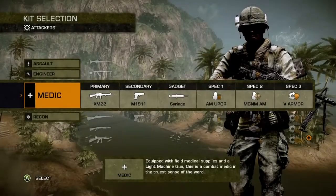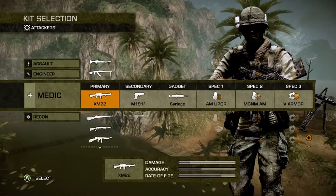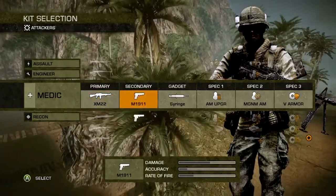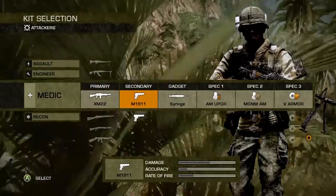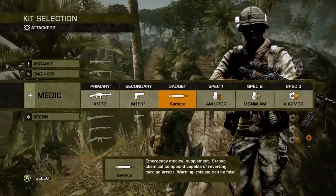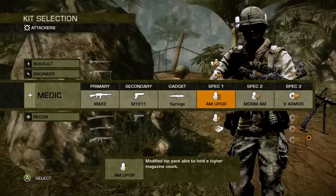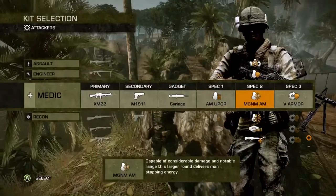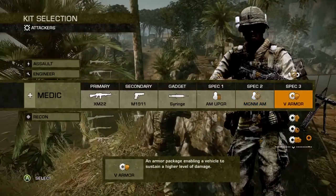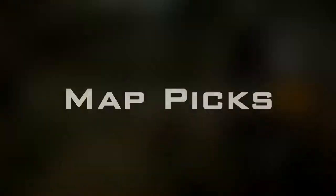When using the medikit, I would strongly recommend using the XM-22 as your primary weapon. For your secondary pistol, it doesn't really matter — experiment and determine which one you like best. For your gadget, the only available option is the syringe. For spec 1, I'd recommend the extra ammunition upgrade as the XM-22 burns through bullets very quickly. For spec 2, I'd recommend magnum ammo to compensate for the XM-22's very low damage. And for spec 3, I'd recommend vehicle armor as it makes your vehicle much more resistant to enemy fire.